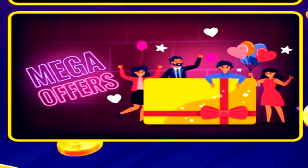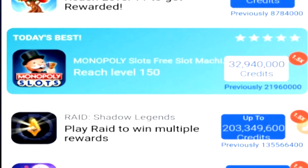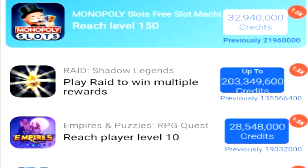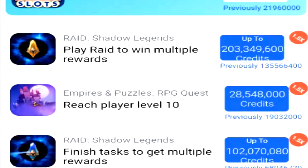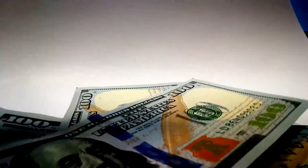Now if we go back to the offers tab, you can see there's a mega offers section here as well. This is pretty much the same concept. The fact that it says credits instead of cash makes me think it's definitely going to convert to coins. I cannot see this application paying us $203 million to complete an offer — more than likely this is just going to convert into coins. Just remember, 10 million coins equals $1.